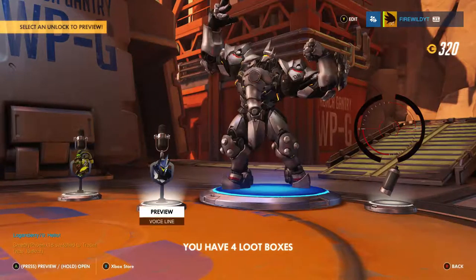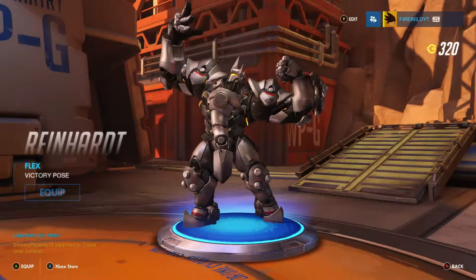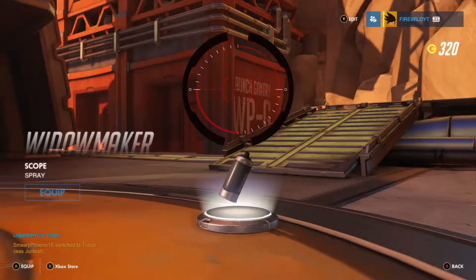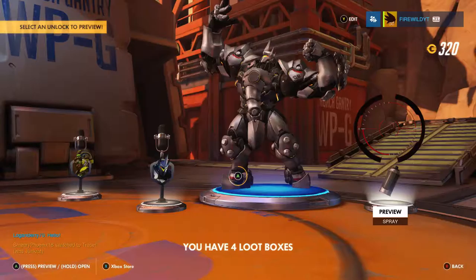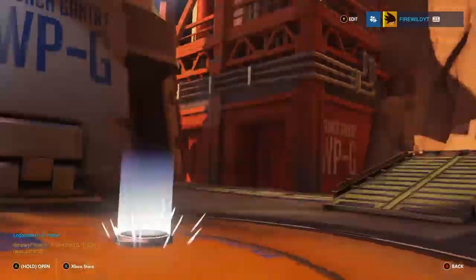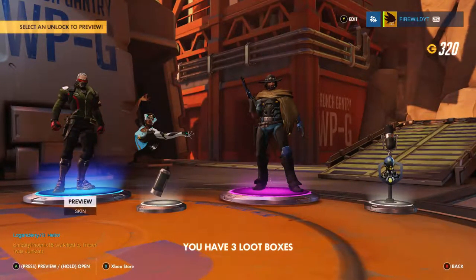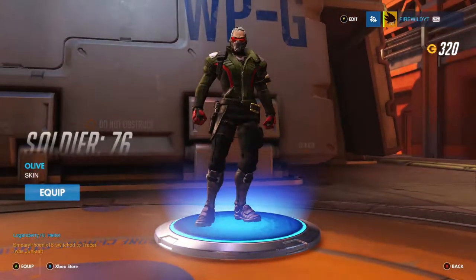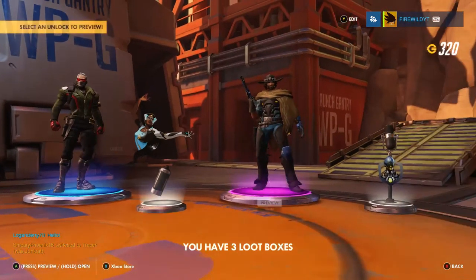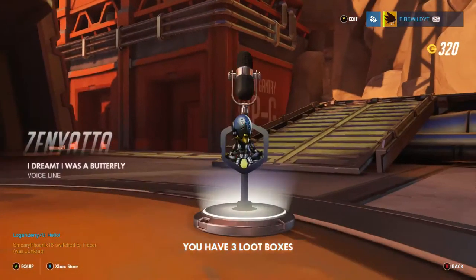Lucio is probably the coolest character, and that is a victory pose — the best I've seen. Look at that! We're gonna get a scope spray. We have four boxes left, here we go — fourth from last. Give me a purple, yes! We got two skins: a Soldier 76 olive skin — not a fan of olives if I'm honest, but that skin looks okay — and 'On The Range', which is one of the expensive ones.